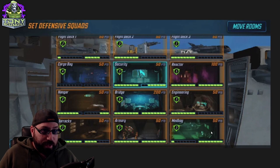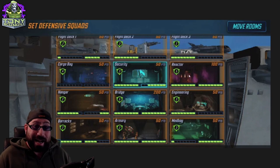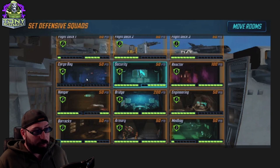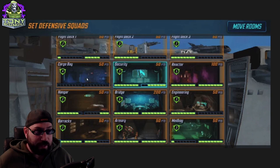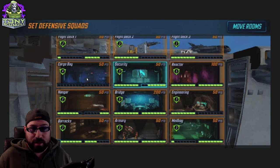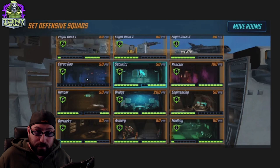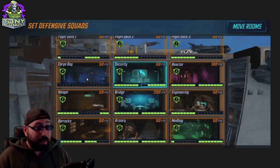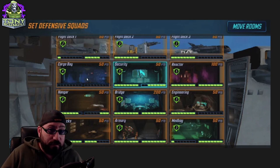The Bridge and the Reactor are the rooms you want on one side or the other — you can get a little cute and move them around. You want those rooms buffed by Security or Engineering. Security and Engineering can buff Bridge because it's worth the most points, and then the other one would buff Reactor. So I'd probably put Security in the middle, Reactor here, Bridge here, and Engineering exactly where it looks. That's a very simple solution — though if everyone did that, everyone would know the solution.